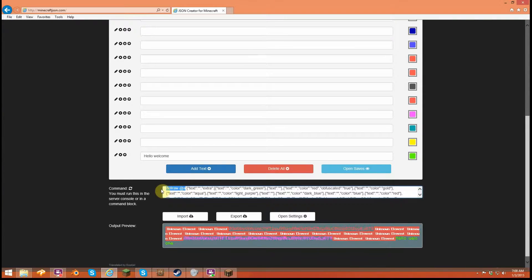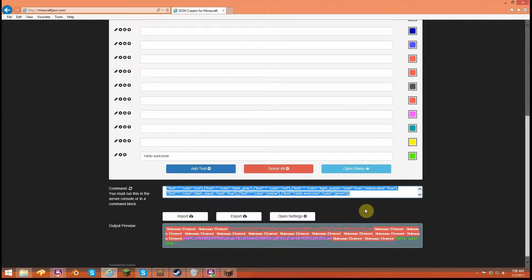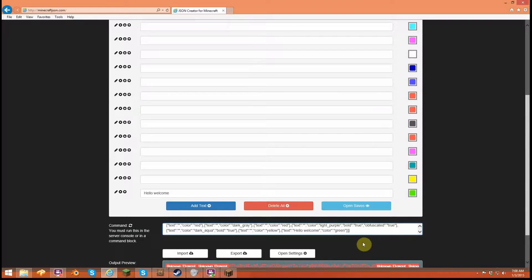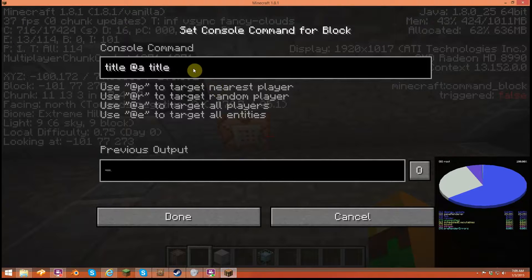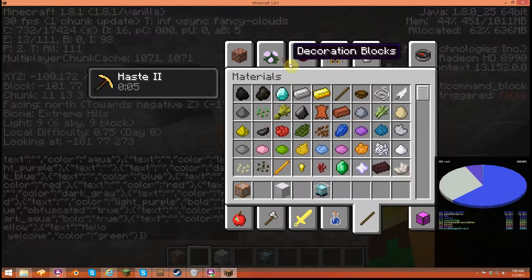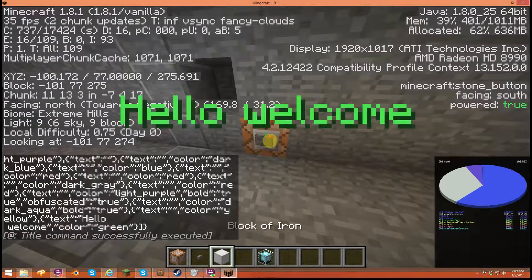You do not want to copy that outer part — you want to copy everything inside. Control+A which means copy all, then hold Control and press C which copies it. Go back into Minecraft, make sure it's updated, Control+V, and there you go. Just to show you guys it works — 'Hello Welcome.' See!